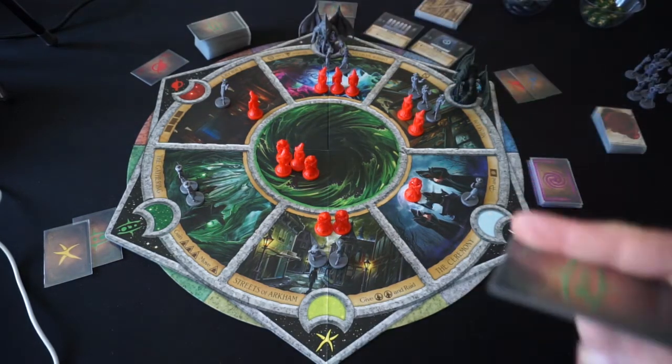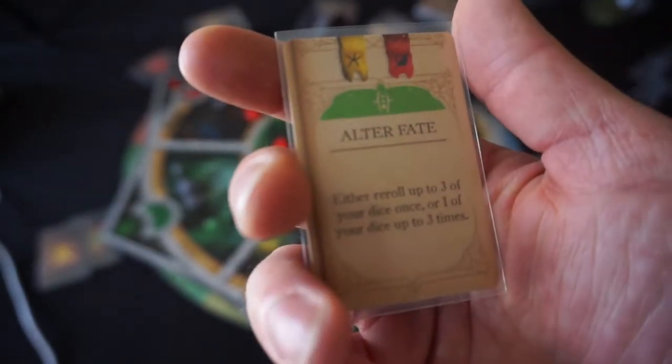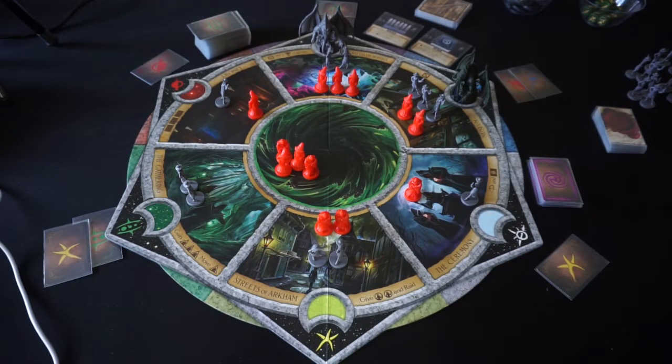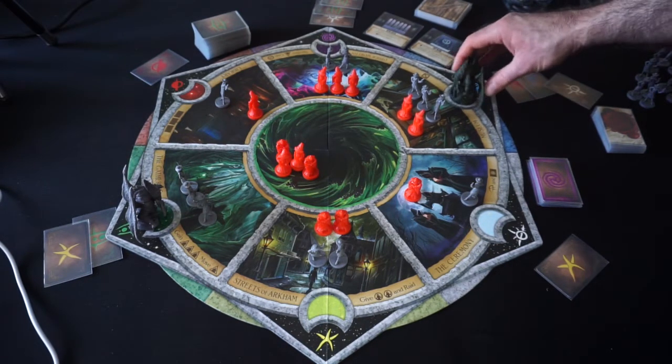The investigators will use the green card to move to the Gathering, placing another investigator there and running interference on my turn. Since the Streets of Arkham doesn't really do much for me right now, I'm going to discard my Ancient Stirring to move to the Ceremony, which gives me my cultists and the god's special ability — the Dance of the Outer Gods.